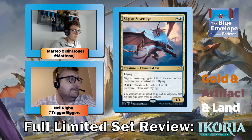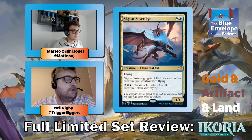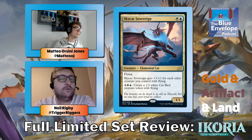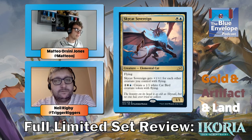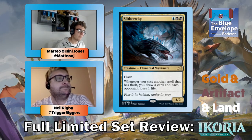Skycat Sovereign — card advantage and a big flyer eventually. It's a one-one, and if you get to make even one more one-one off it that's great. Blue and white are the colors with flyers in the set. Either you have other flyers and this gets massive, or you don't and you just make them yourself. This card just pays for itself basically.